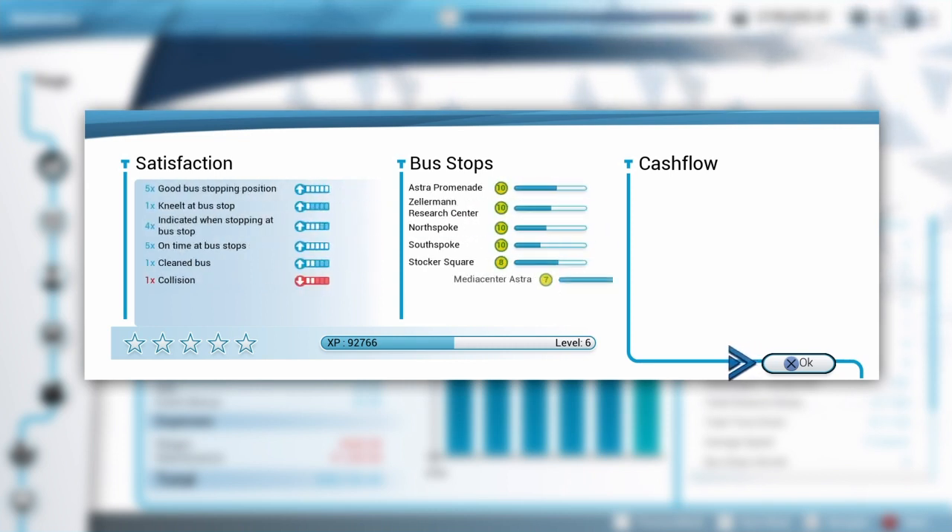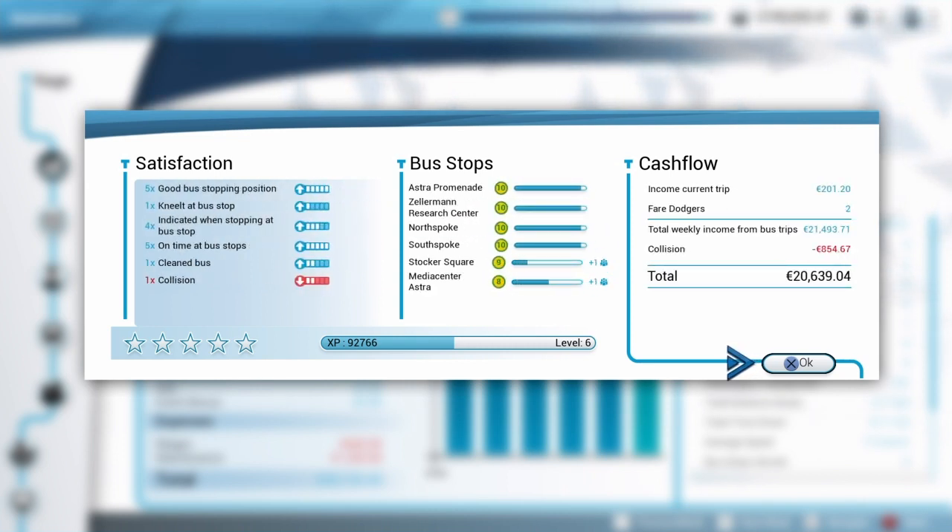Then we get this final page that comes up — you can upgrade your bus stops and stuff, and upgrade your levels. I'm nearly up to level seven, and I've got my cash flow. I made twenty-one grand on that route, with the collision I showed you guys.